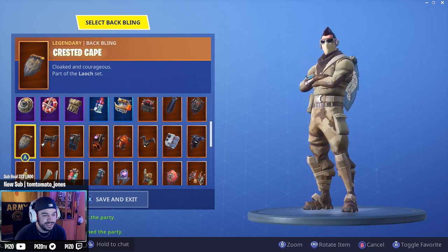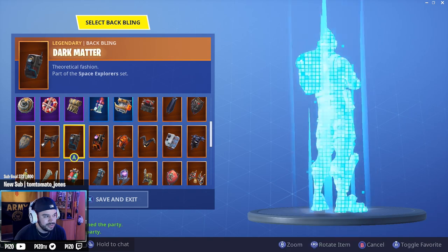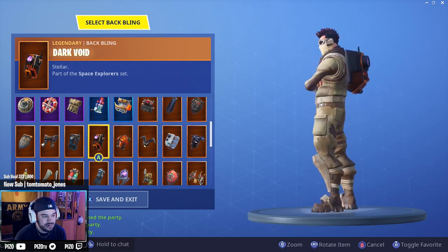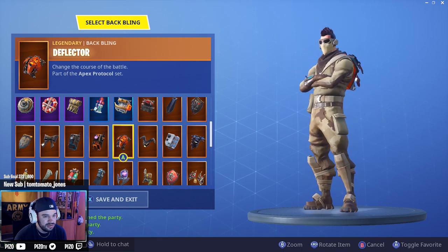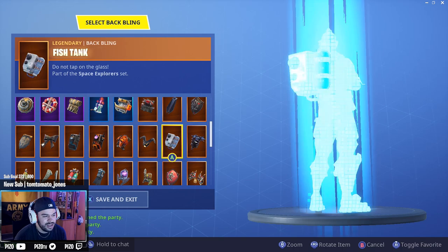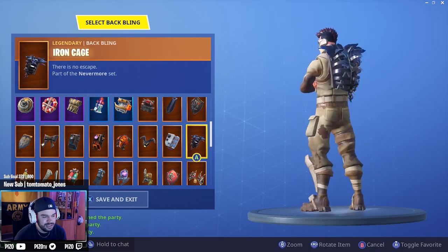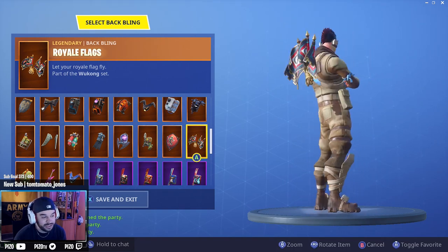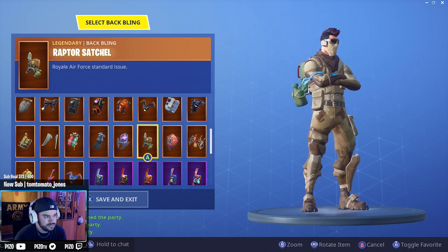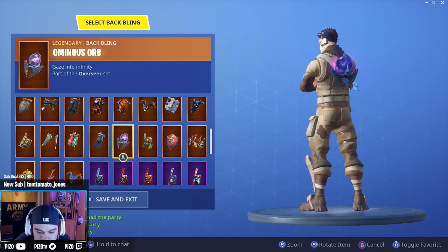Crested cape — not feeling that. Cuddlebow — I guess. Dark matter, dark void — not feeling that. Destabilizer — I kind of like it. Fish tank — that looks gross, no thanks. Iron cage — not really feeling that. That actually looks good. Royale flags — didn't think it would, but I like it. Red shield with a red pickaxe looks really cool. Raptor satchel — yes!